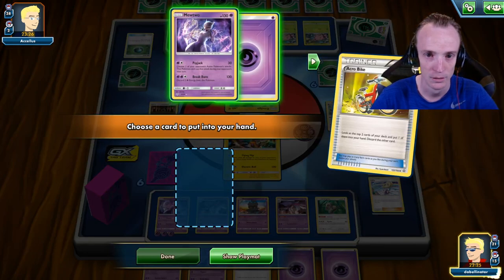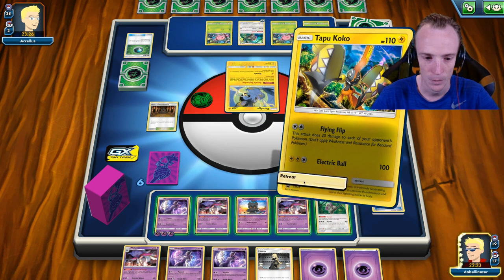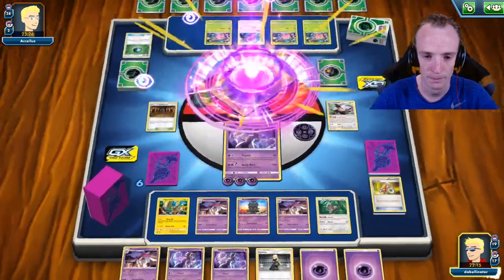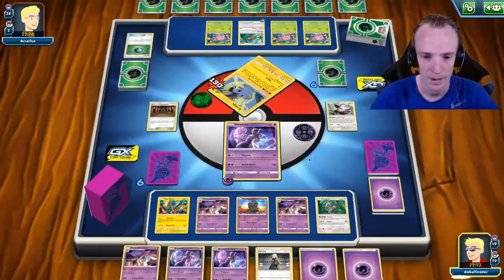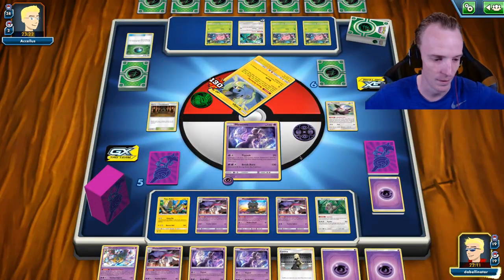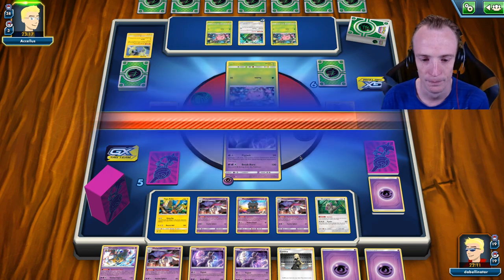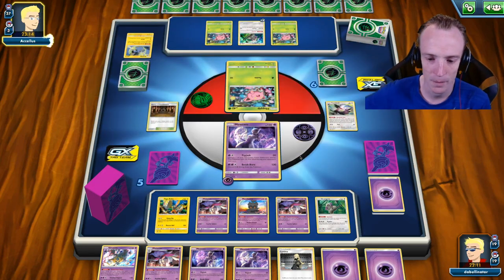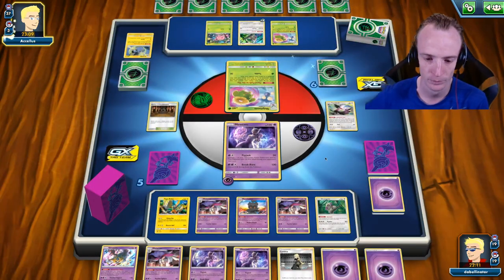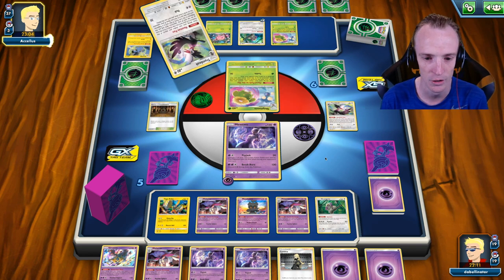Find me that Giratina. Okay, that's unfortunate. We'll retreat out to the Mewtwo. We will Breakburn — smack into you. Get a prize card. There's the Giratina — it was a prize, no wonder I wasn't finding it. Just to give me another attacking option. So with only one Malamar up, I do need to keep Psychic Energies in hand. Got three in the bin. That's going to be super important — just to continue keeping Psychic Energies in hand.